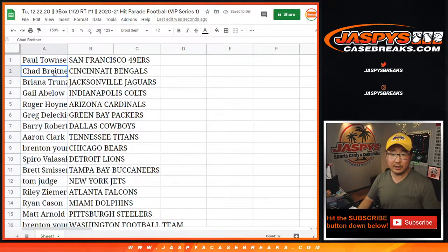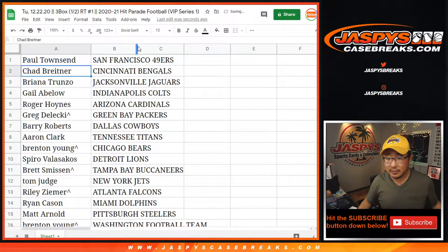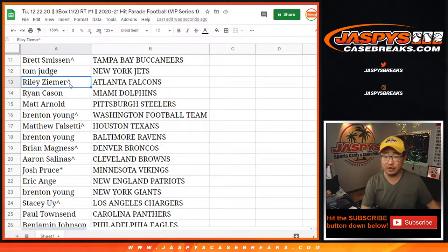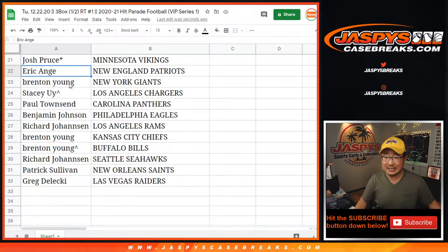Paul with the Niners, Chad with the Bengals, Brianna with the Jaguars, Gale with the Colts, Eastwood with the Cardinals, Greg with the Packers, Barry with the Cowboys, Aaron with the Titans, Brenton with the Bears, Spiro with the Lions, Brett with the Buccaneers, Tom with the Jets, Riley with the Falcons, Ryan with the Dolphins, Matt with the Steelers, Brenton with the Washington football team, Matthew with the Texans, Brenton with the Ravens, Brian with the Broncos, Aaron with the Browns, Josh with the Vikings, EA with the Patriots, Brenton with the Jags, Stacy with the Chargers, Paul with the Panthers, Ben with the Eagles, Richard with the Rams, Brenton with the Chiefs, Brenton with the Bills as well — that's with the spot that you won. Richard with the Seahawks, Patrick with the Saints, and Greg, you have my Raiders.